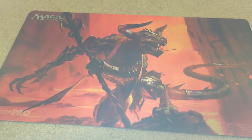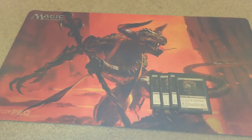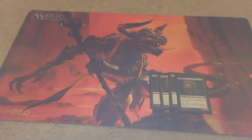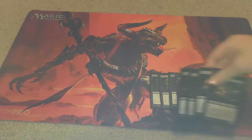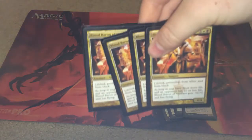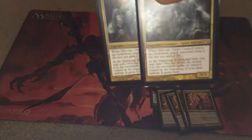Alright, to start off the deck, we have four Packrabbit, four Desecration Demon, four Blood Baron of Vizkopa, and two Obzedat, Ghost Council.